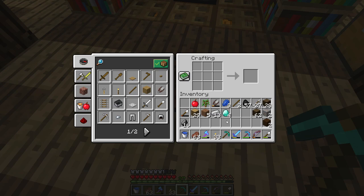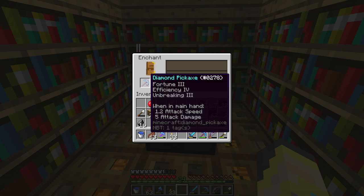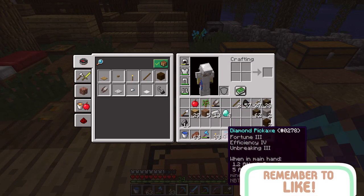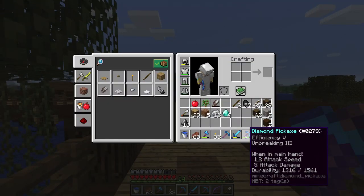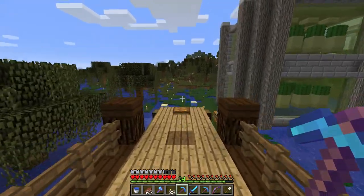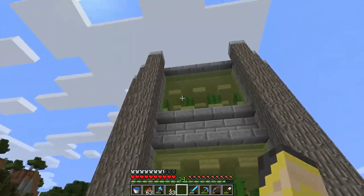I got seven diamonds and we're making a pick - trying to get a good pick. I got Fortune 3, Efficiency 4, Unbreaking 3, which is pretty good. I combined two picks to get this Efficiency 5, Unbreaking 3 one - that's going to be my work pick for now at least.